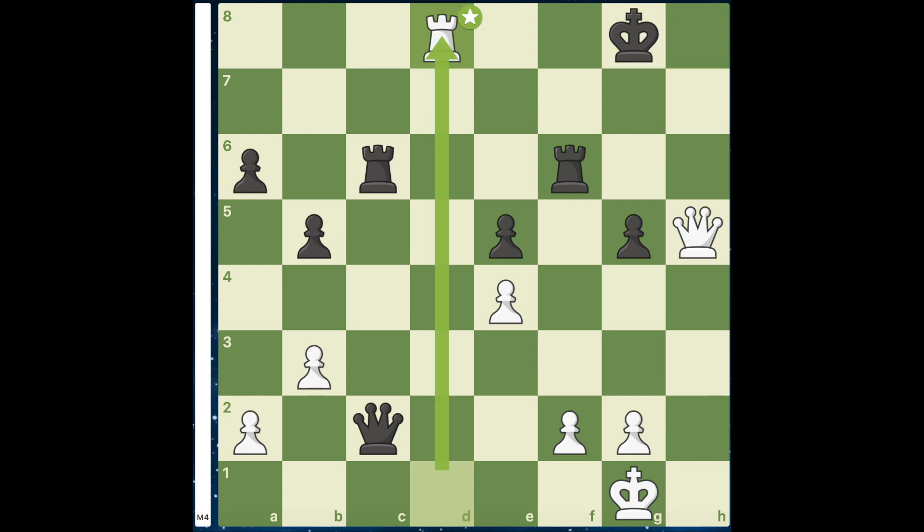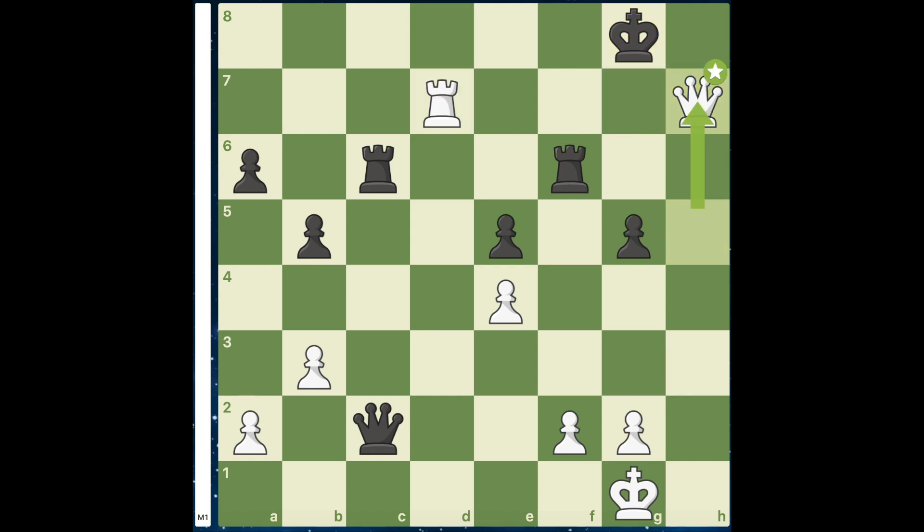And if you have Kg8, you have to play Rd8. Here, if you have Kg7, Rd7, Rkg8, Qh7, and we have a double rook kind of mate.